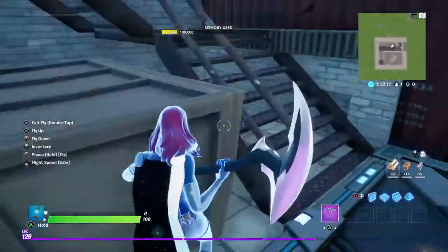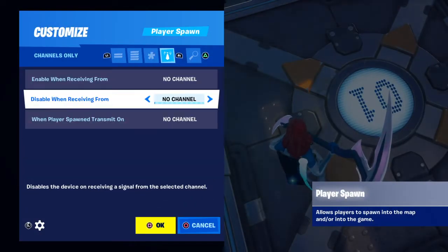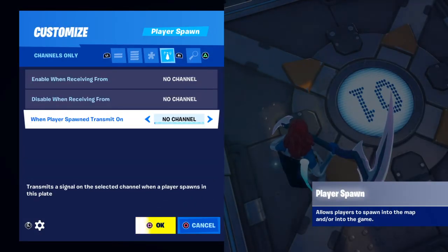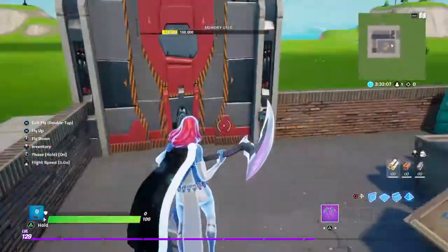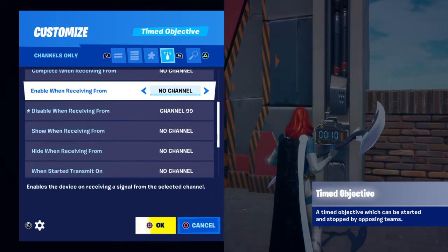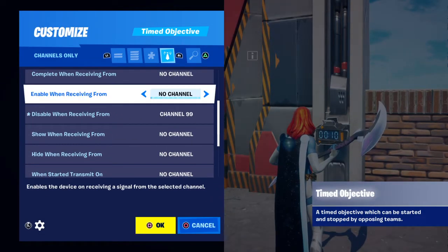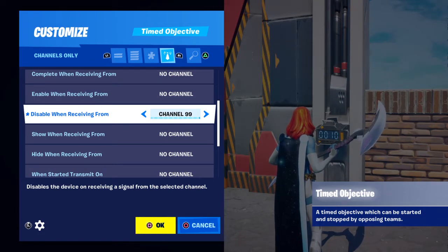Which means: where you spawned at, make it so when a player spawns it sends on Channel 99. And then for the button, when something happens — what you should do is make it so Disable From Channel 99, and it's supposed to Enable From Channel Five, I believe.